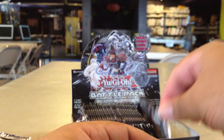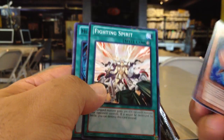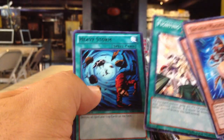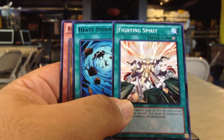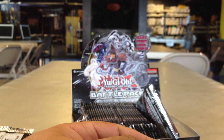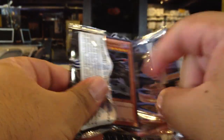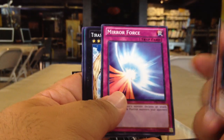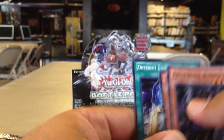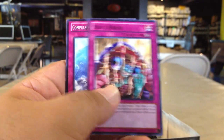Another thing to note about the Rares is that they have the name of the card in black for all types of cards. As you can see, a normal spell card would have white lettering, whereas this Rare has black lettering. This is a Starfoil Fighting Spirit and a Heavy Storm. Myrphor Starfoil and Tyras, Keeper of Genesis, Rare. Myrphor the Temporal Magician Starfoil, Skill Drain Rare.